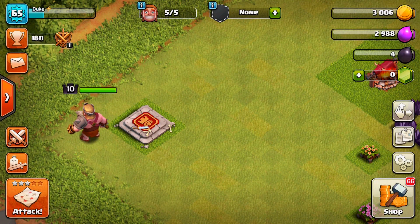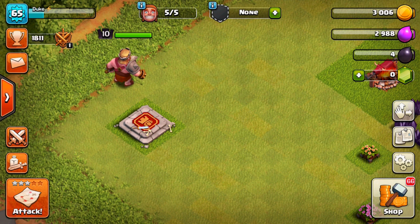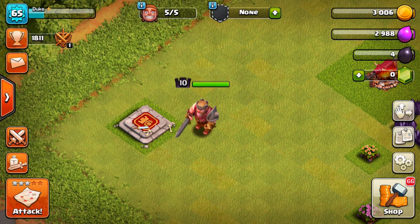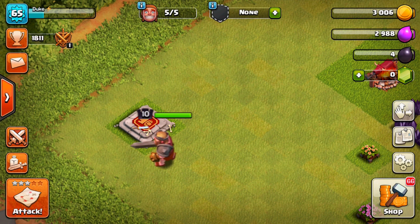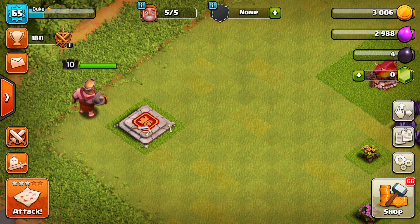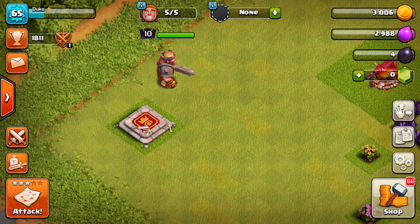Here at Town Hall 8, you have another 5 levels for your Barbarian King, going from level 6 through level 10. We have a few more options and a stronger variety of attacks. The same GiBarch attack from Town Hall 7 is still a very viable strategy, but the attack I am going to show you here is a little bit different and more fun — it is a LuLoon raid. So do not be afraid to keep using GiBarch, but now we are going to jump into an air style attack going after that Dark Elixir.